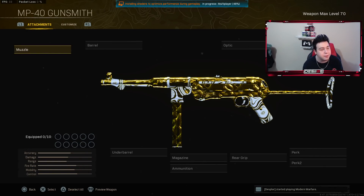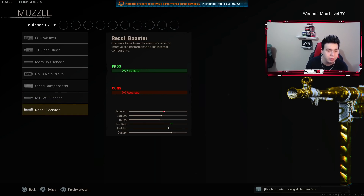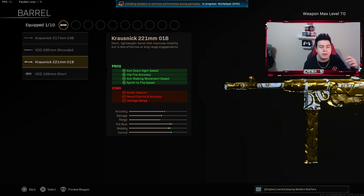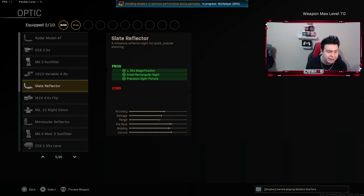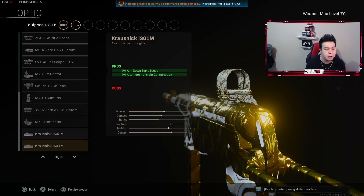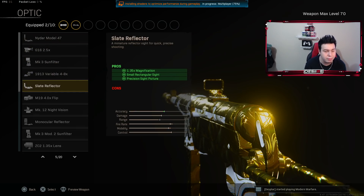The first weapon is the MP40. For the muzzle, you want to put on the recoil booster — not the silencer, since it doesn't give damage range in Warzone — for increased firing rate. For the barrel, put on the Krausnick 221mm, which increases aim down sight speed, hip fire accuracy, aim walking movement speed, and sprint to fire speed. For the optic, I'm going with the Slate Reflector for accuracy.